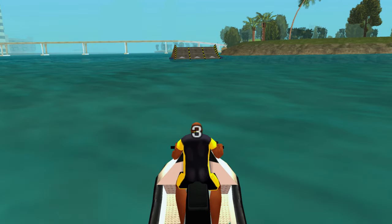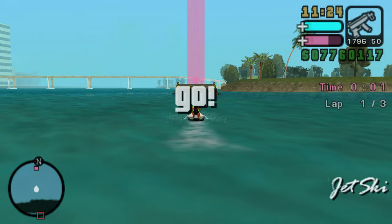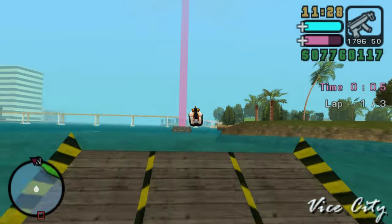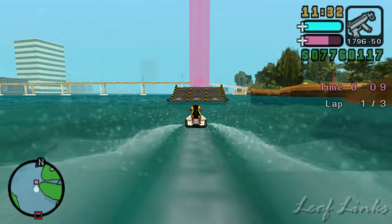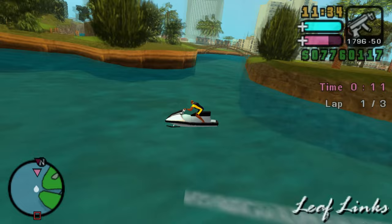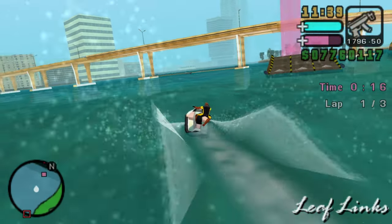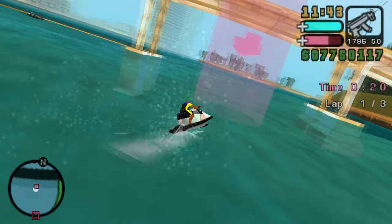Number seven is the Jet Ski, a single-seat water vehicle featured in Vice City Stories. Don't confuse it with the Wet Ski from Chinatown Wars or the Sea Shark from GTA 5 and GTA Online — this is a unique Jet Ski literally named 'Jet Ski' and doesn't appear in any other Grand Theft Auto game. There are also a series of really fun races that go along with it.